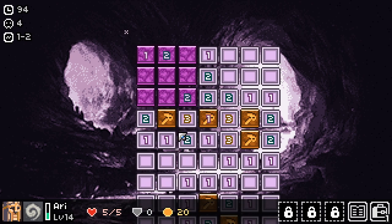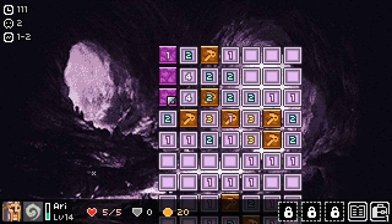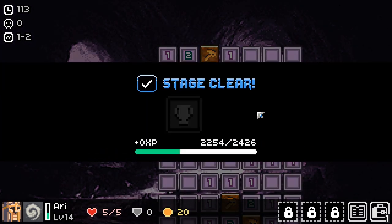By narrowing things down — if this one is only touching one of two cells, and one of those two definitely has a monster, then the other cell can't have one and I can safely left-click it. This is how we start picking away at it. Eventually the board starts to clear out and we can finish the level. So far it's been pretty much straightforward Minesweeper, but things start changing up when you start getting items.